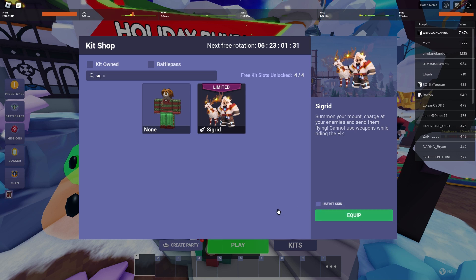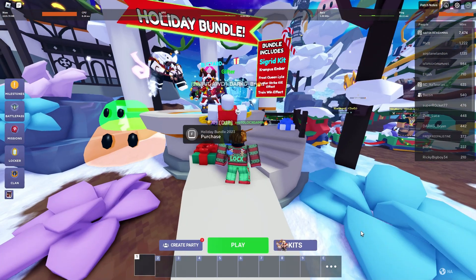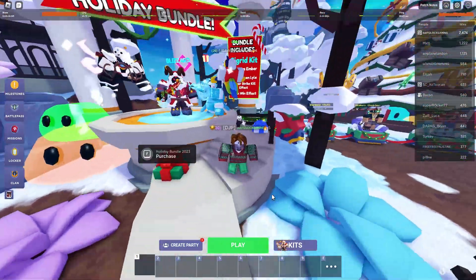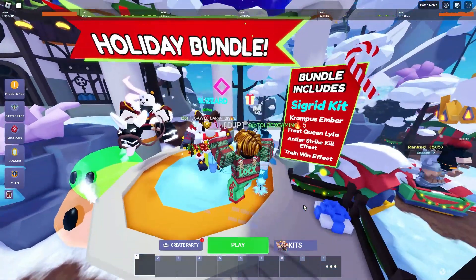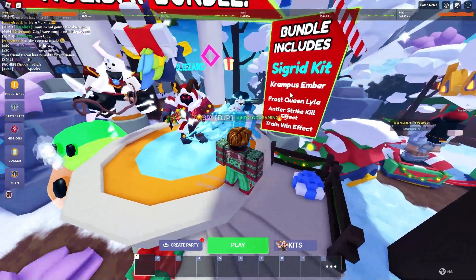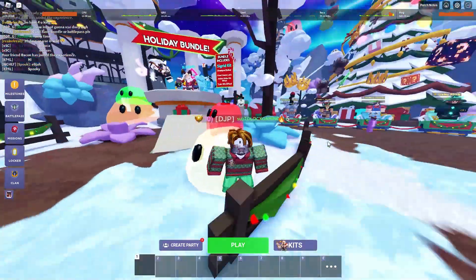The update dropped like an hour ago and this is the new kit, part of the holiday bundle for this year. I'll be showing you guys all of the stuff inside the holiday bundle — we got the new kit, cigarette kit, Krampus, Ember, Frost Queen, Lila, antlers, strike kill effect, and train win effect.